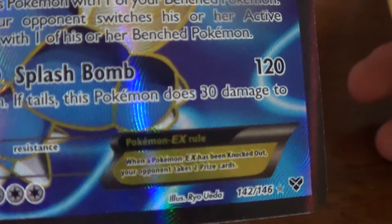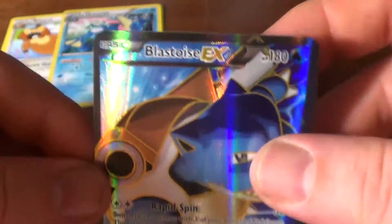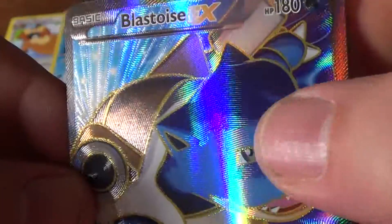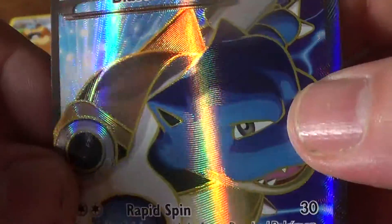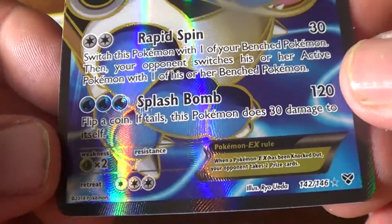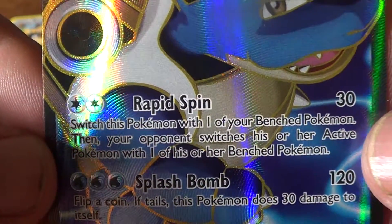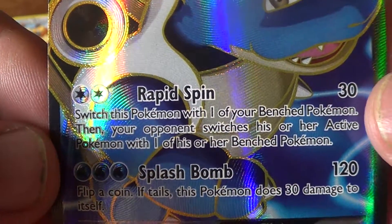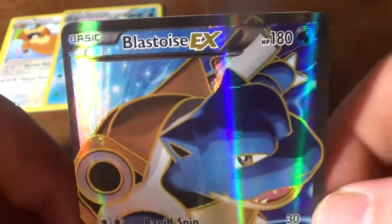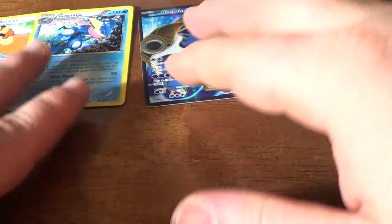This is why I like this new camera - look at that, clear as it can get right there. Full Art Blastoise EX, 180 HP. And as you can tell in the video you can see the texture on the card - that's just unbelievable. With Rapid Spin and Splash Bomb. Switch this Pokemon with one of your Bench Pokemon, then your opponent switches his or her Active Pokemon with one of his or her Bench Pokemon - that does 30. Well I'm glad I pulled that because I just got done saying I haven't been pulling much lately.